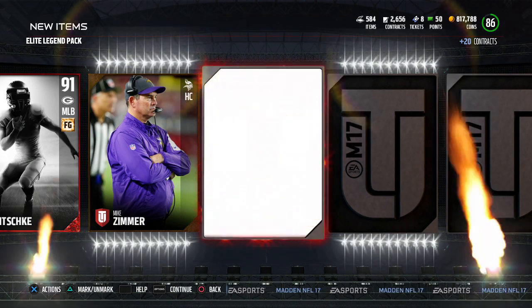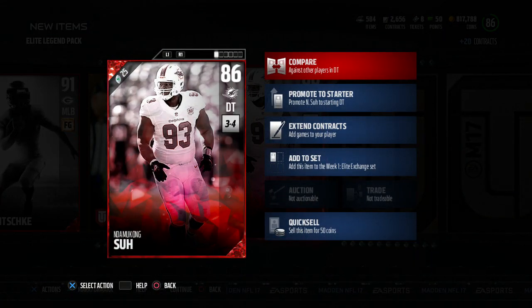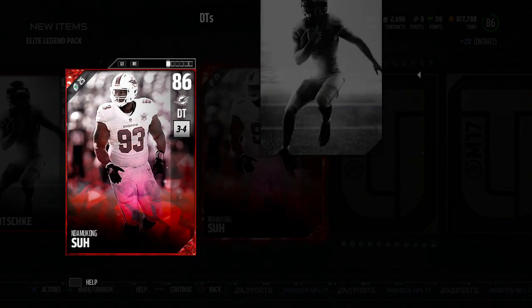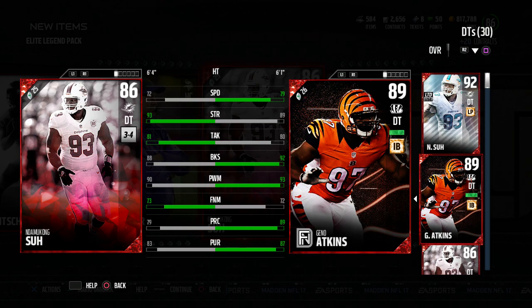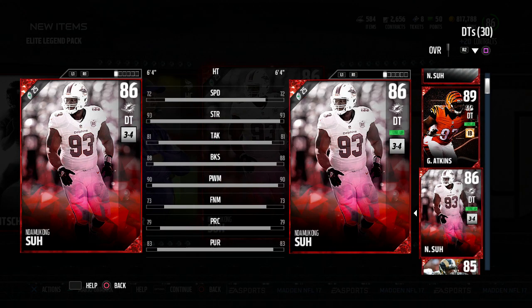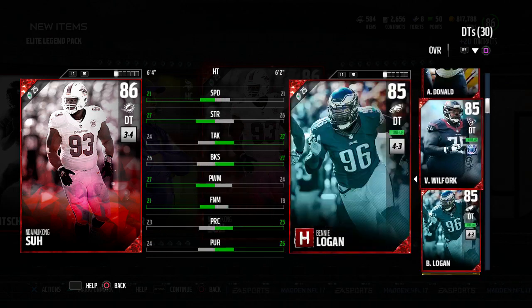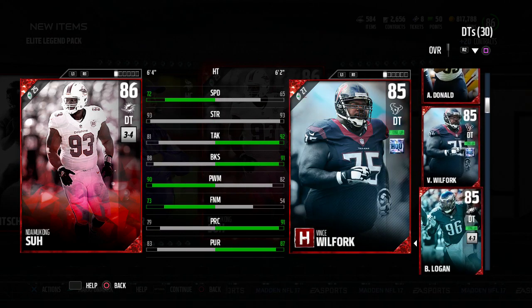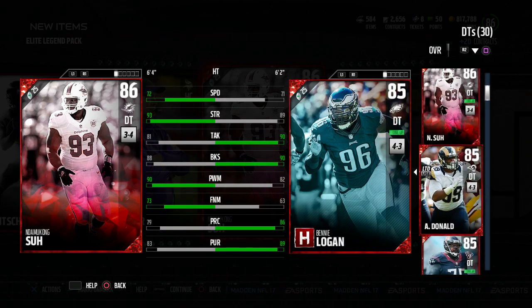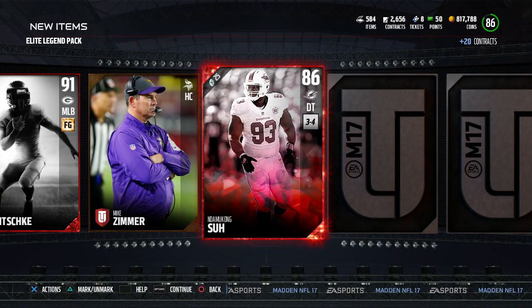We get a Zimmer. Here's our Elite player — and it's... you've got to be freaking kidding me. I pulled this Geno Atkins last night in the Friday night draft pack and can't sell him. My guaranteed Elite earlier in the year was the exact same card. And I also have Wolf Fork and Logan from the hero sets. I legitimately have a billion defensive tackles. That wasn't worth it.